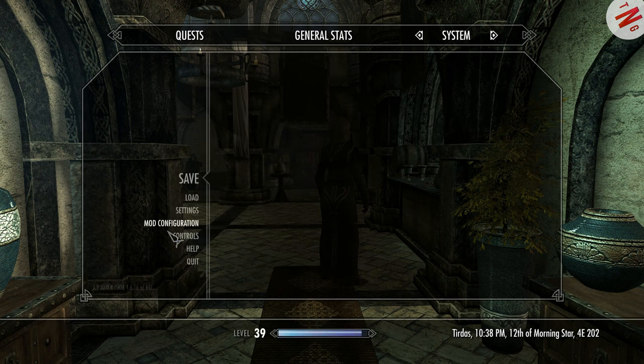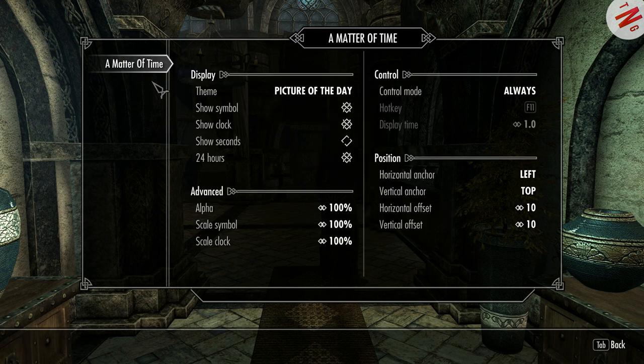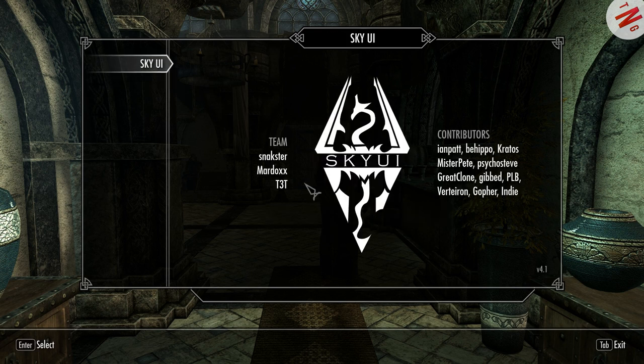For one thing, my English when trying to explain something to you guys isn't that good. Here we got the team: we got the Snacker, Mordox, and T3X. As you can see, it's even snowing because it is almost Christmas, and the Sky UI updates through the internet automatically. That's so goddamn cool.